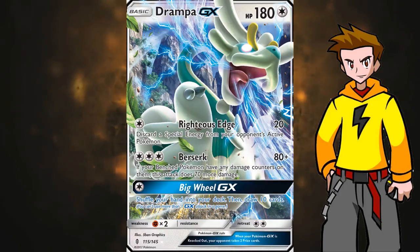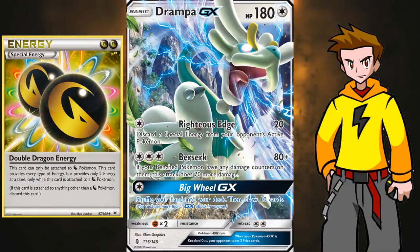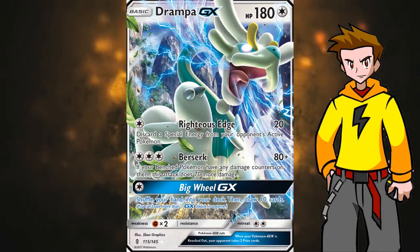Let's check out Drompa GX's attacks. For a colorless energy, you can use the first attack to deal 20 damage and discard a special energy from your opponent's active Pokemon. That side effect is really great against opposing Pokemon with Double Colorless Energy, Rainbow Energy, Double Dragon Energy, or even a Splash Energy in Greninja decks. A lot of top decks in the current format run some sort of special energy. The second attack, for three colorless energies — a basic energy and a DCE — deals 80 damage. But if one of your benched Pokemon has any damage counters on them, it deals 150 damage instead.